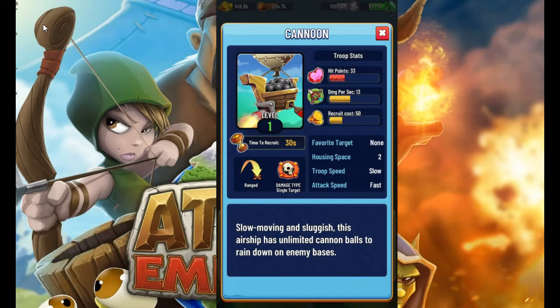Level 1 — they start off at level 1 here: 33 HP, 13 damage per second, so a very small amount of HP and very small damage per second. They cost 50 gold and they take 30 seconds to recruit, and 2 housing spaces.